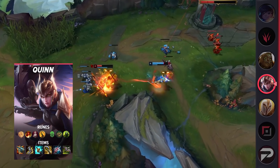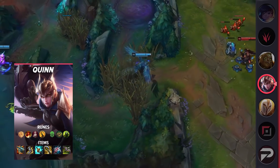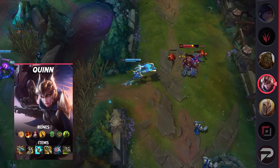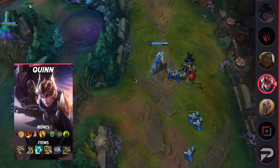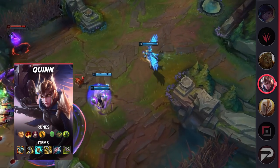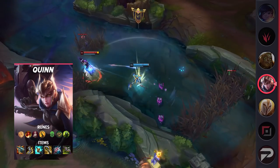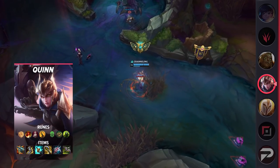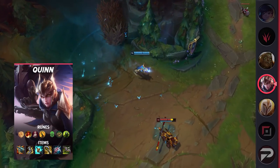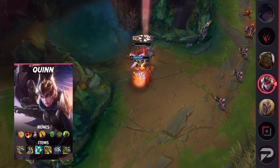One more thing — most other ranged bully top laners don't have that much utility outside of the laning phase, so if they fall behind, they're completely useless. Thankfully for Quinn, her ultimate ability gives her insane roaming potential that allows you to start influencing the map even before the laning phase ends. Since it also has no cooldown, you can even roam to mid lane or invade the enemy jungle and make it back to lane without really having to give up any CS. If you're efficient with your roams, you'll be able to influence the map without having to sack your farm.